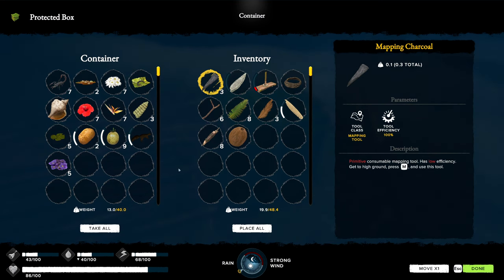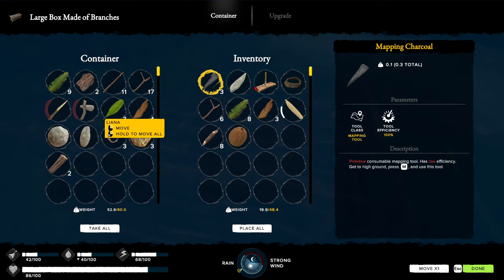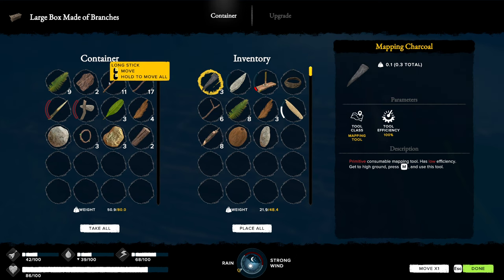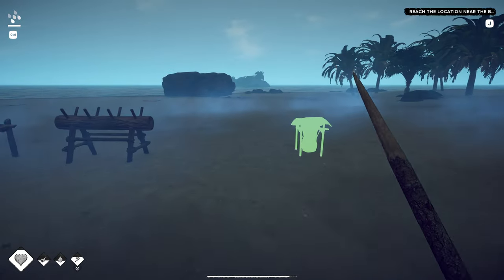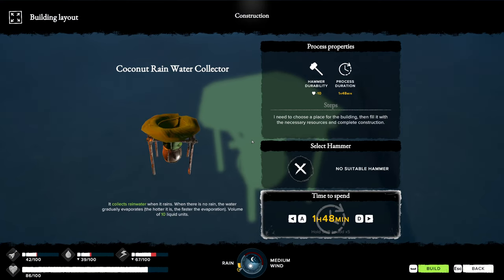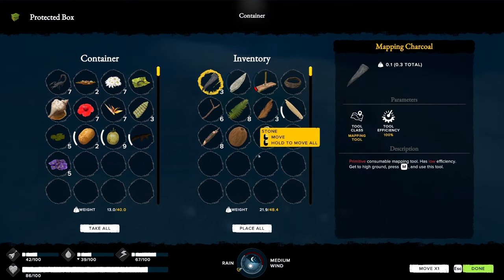I found some plutonias but they don't seem all that great - you get six food and two water but there's a three percent chance of indigestion, so I'm hoping I can use them as an ingredient for something. I only have one stone left - clearly wasn't as prepared for my building as I thought. We're gonna change up the plan and go explore some more.